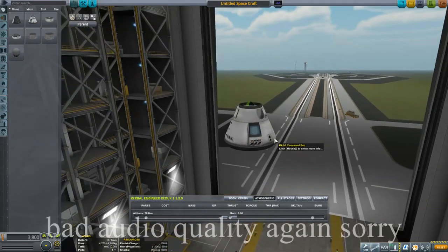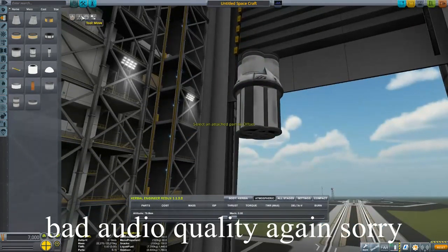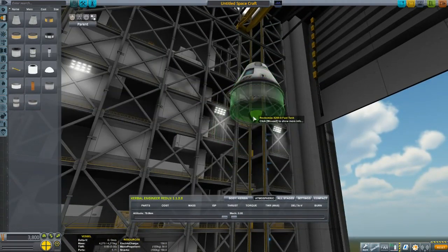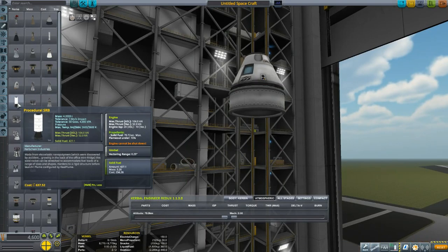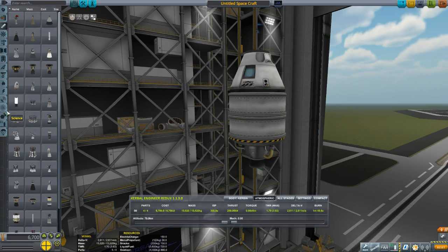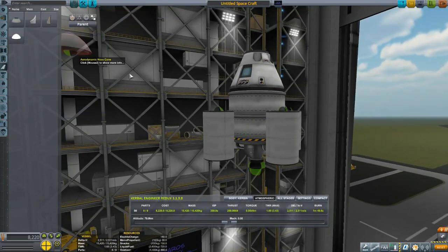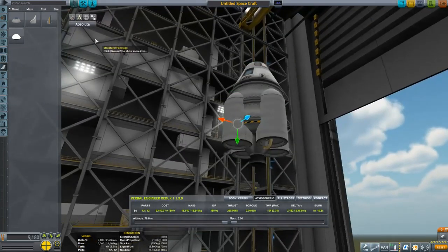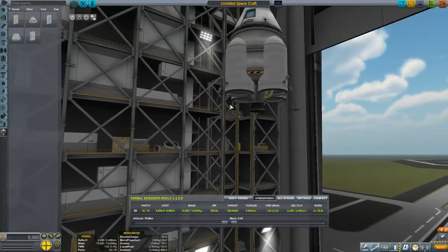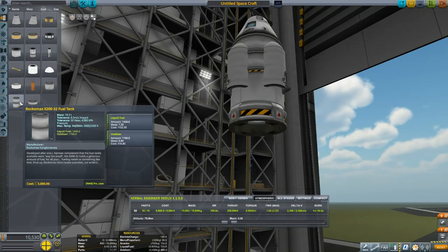Hello everyone and welcome to another video. In this one, well, in the last one I was just playing around with a space station, but I feel like that's not how I want to get the tech tree. I feel like I want to get the tech tree by exploring, not by orbiting a planet and time warping until I get enough science. It's a lot more fun when you actually put effort into it and explore the solar system, especially when you're in a planet pack that you want to try.